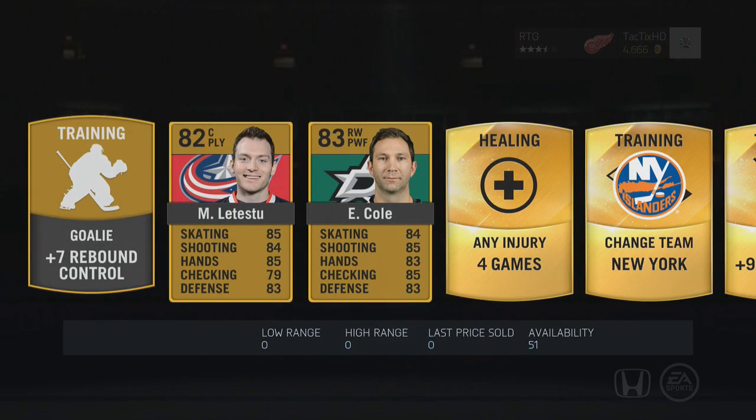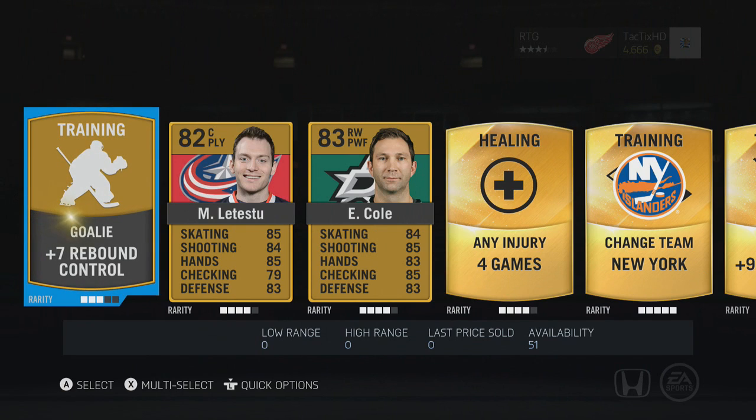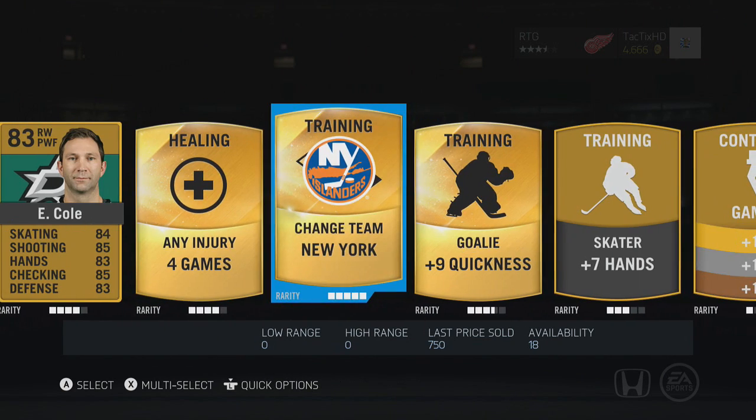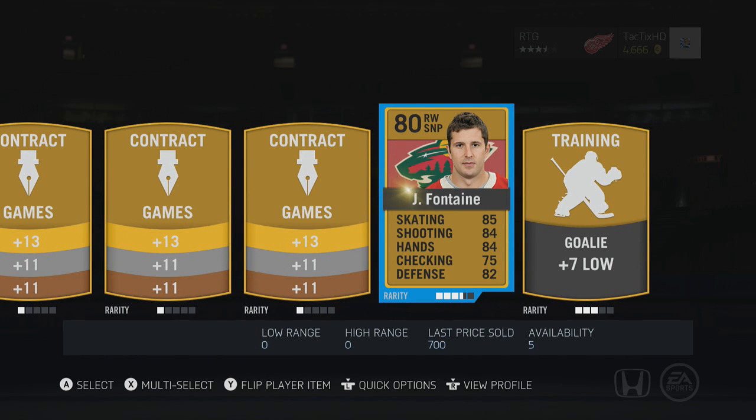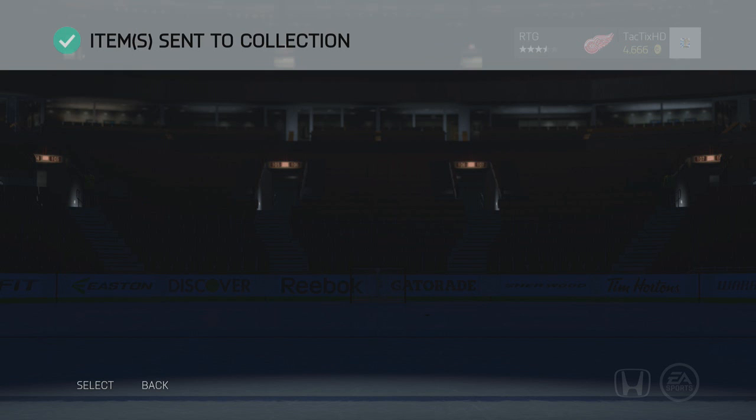Parade of Rammer, that doesn't look too terrible. We got Letesse 2, we got Cole, Change Team Islanders — that's not too bad. Even Fontaine I think might be able to crack our starting lineup, so not too bad at all. We're just gonna send all this to our collection.